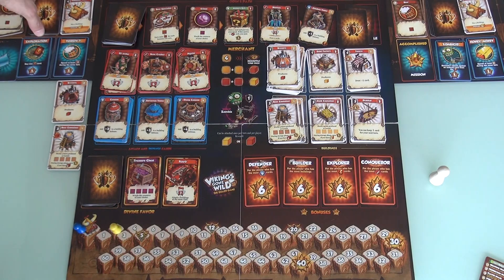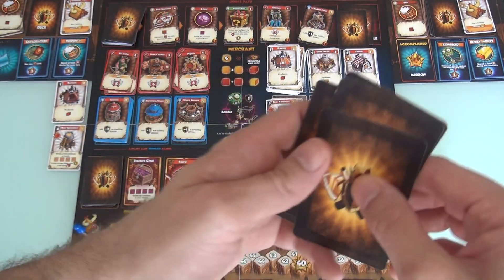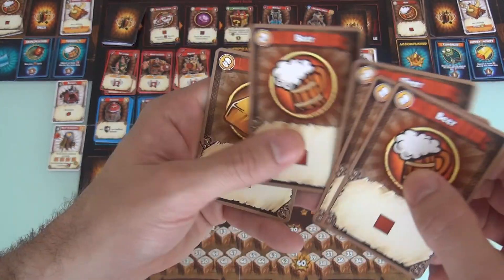So I draw my hand of 5. Of course, this is the second round, so everybody knows because you can see what I played. So my other hand has beer, beer, beer, beer, and gold.